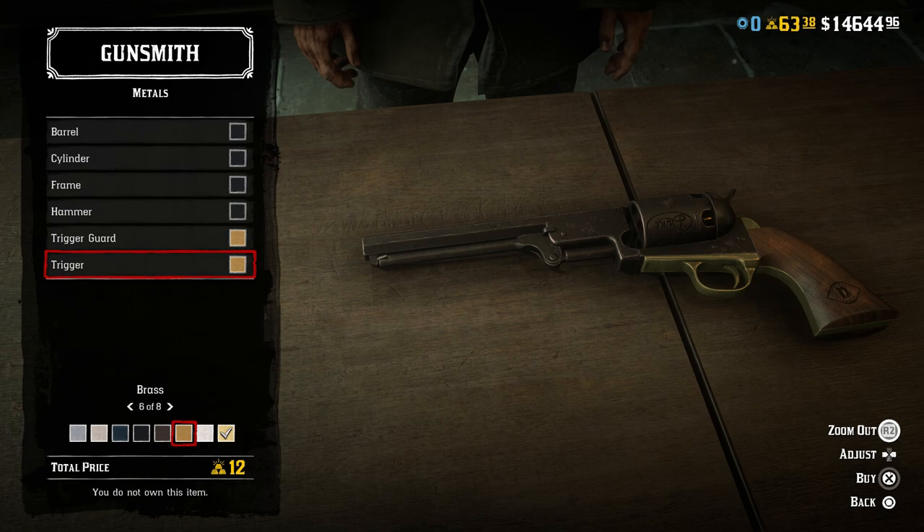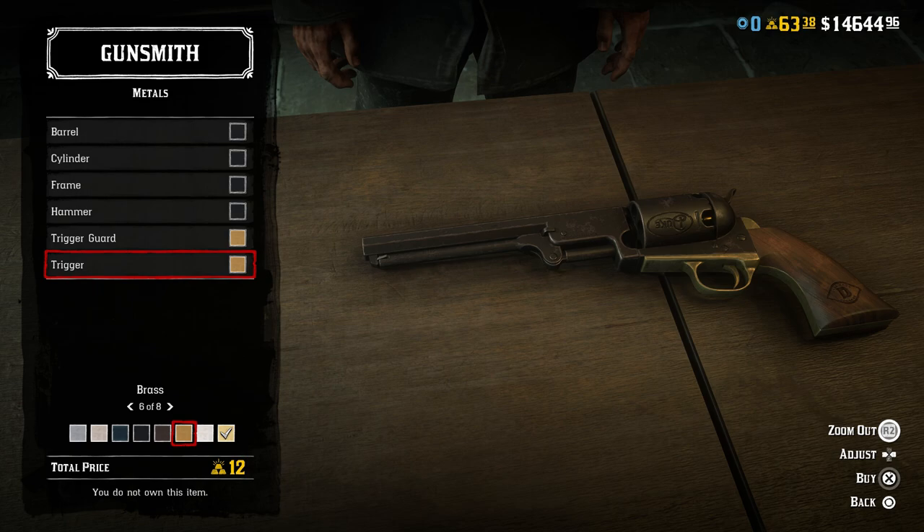Unfortunately, what we're going to have to use to imitate all those different guns is just the Navy revolver, which is in real life the Colt 1851 Navy. On the bright side, he does actually use an 1851 Navy multiple times throughout the movie, and he also uses an 1860 Army which looks a lot like it — slightly different cylinder shape and frame, but pretty similar. For most of the movie though, his primary weapons are two Colt Walkers, and unfortunately we don't have those in the game.